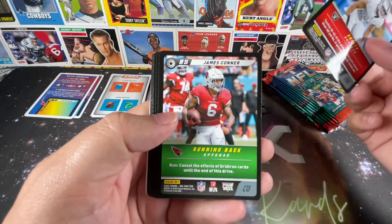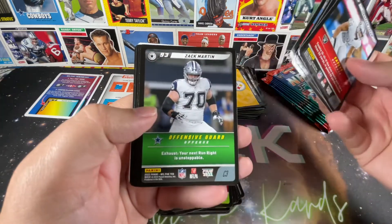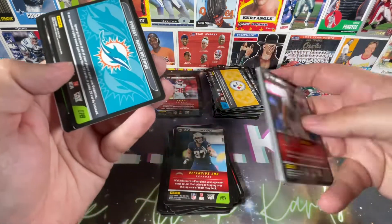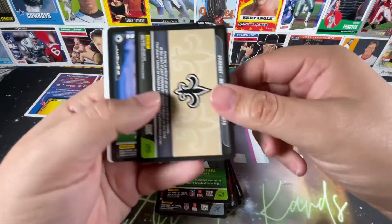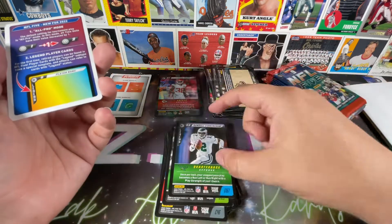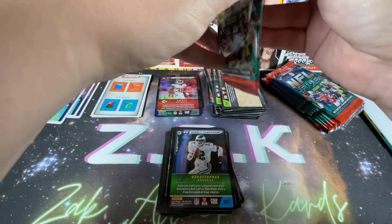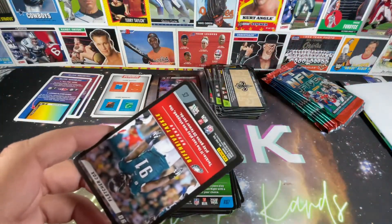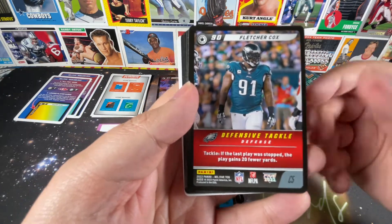Jonathan Abrams starts us off. James Connor. Miles Sanders — another fantasy running back of mine, I think he's my third. Offensive guard Zach Martin — definitely awesome. Synergy Dolphins. Derek Carr. Synergy Saints. And a Legend Randall Cunningham — 98! That's awesome. I guess even the standard cards have some sort of value or play to them down here on the bottom. The last play was stopped; the play gains 20 fewer yards.